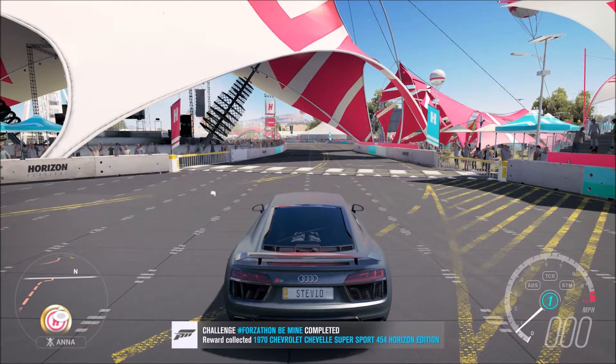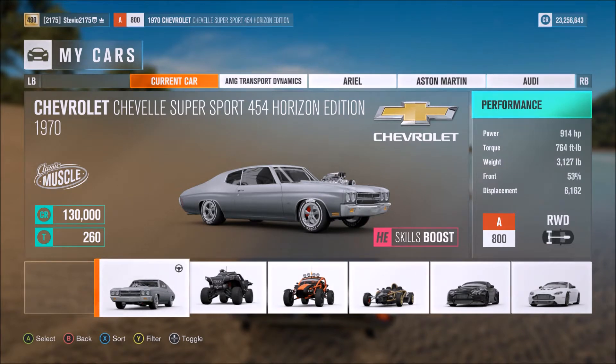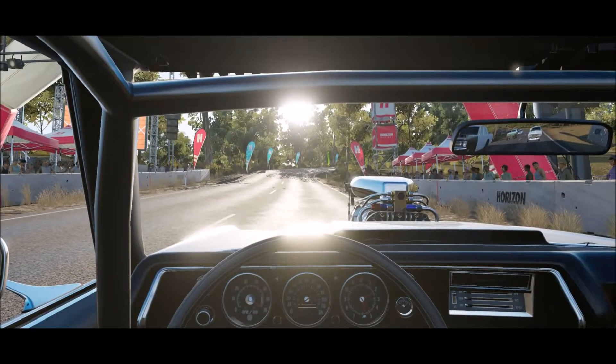Welcome back for some more Forza Horizon 3. Today I'm sharing the Chevelle Super Sport Horizon Edition. This car is only obtainable through the Valentine's Day Forzathon event, so if you miss it your only option will be the auction house. Since it's a one-day event, it's probably going to be pretty expensive. I want to share my opinions and let you know if it's worth spending money on in the auction house.